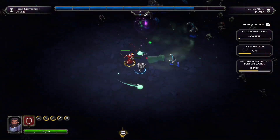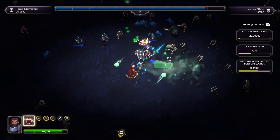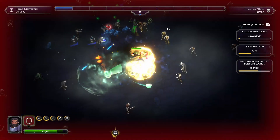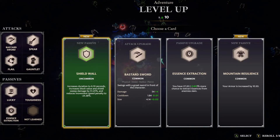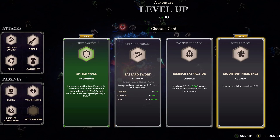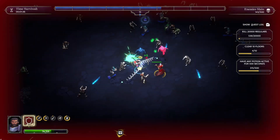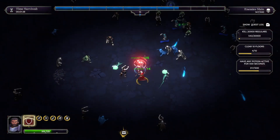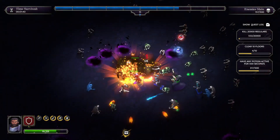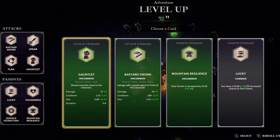We've got a champion on us now. The shield wall is fairly good — it improves my shield wall. But I'm going to take Mountain Resilience, I think. Something is hitting me. There's something else killing me. I'm going to use my shield wall ability in a minute.